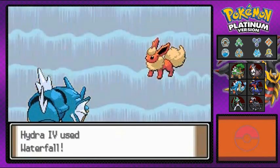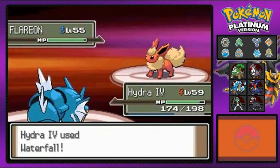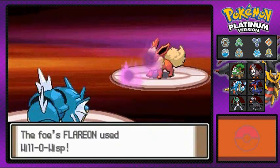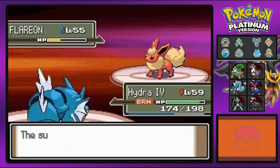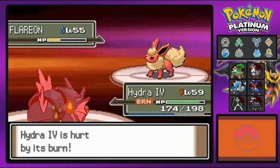Waterfall, let's get this. Oh yeah! Come on, go all the way down, finish him. Damn it, Flareon — you survived. And here it comes out with its Will-O-Wisp. You survived. Here it comes out with its Will-O-Wisp — a nice move when it comes to lowering your attack but also giving you a burn.